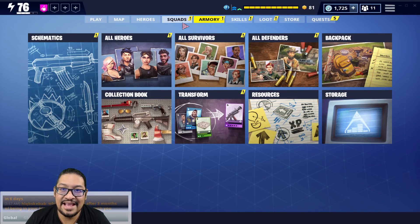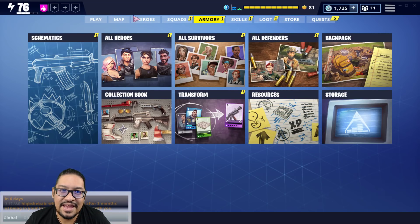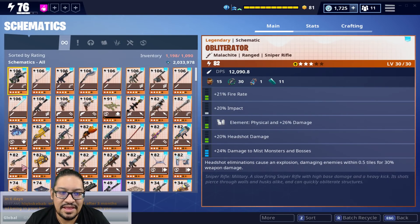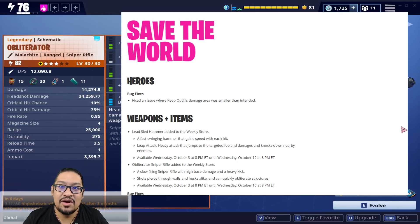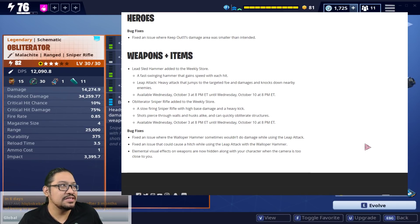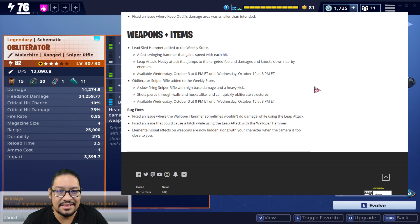It definitely destroys buildings really well — it goes through buildings. I've seen some people level theirs up considerably, change the perks, and with faster reload it can take out husks in a single headshot, including mini-monsters. For me personally it's not one I'd focus on too much, but because we haven't changed Cram Session and we'll apparently have a lot more gold, it's one worth getting. It's a slow-firing sniper rifle with high base damage and heavy kick shots — pierces through walls and husks and quickly obliterates structures. Available Wednesday October 3rd until Wednesday October 10th.